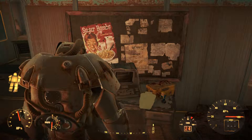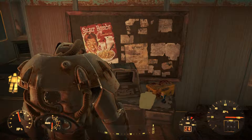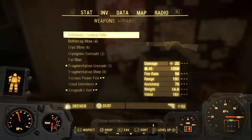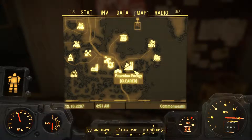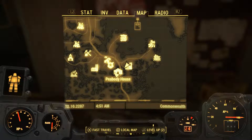What's going on YouTube, it's Pause or Set Play, and today I'll show you where you can find the Endurance bobblehead. This bobblehead is located at Poseidon Energy, which is pretty close to the Quincy police station and Peabody house.